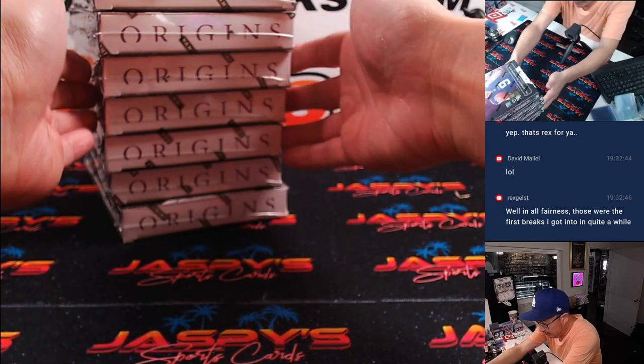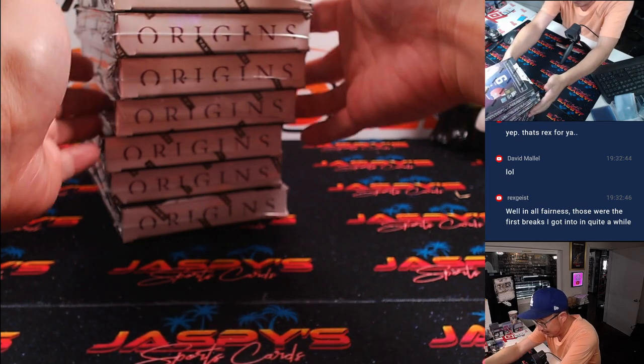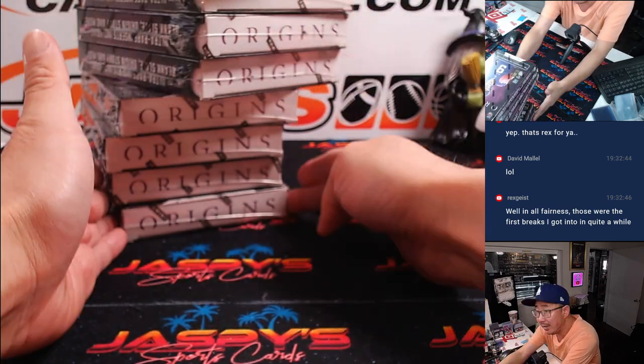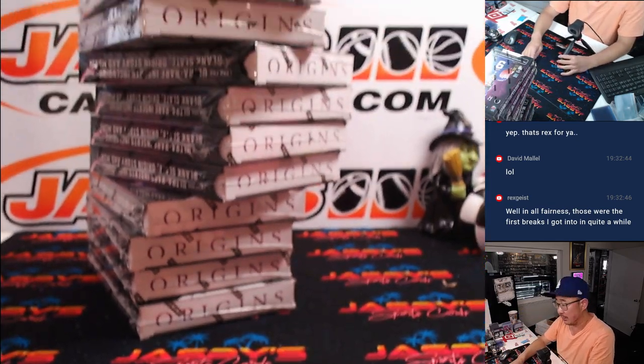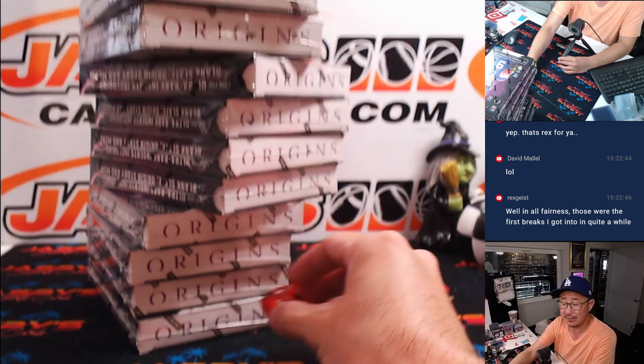All right. So we've got one, two, three, four on top, four in the middle, and four on the bottom. Rolling the die — one, two, three, four, five, six.